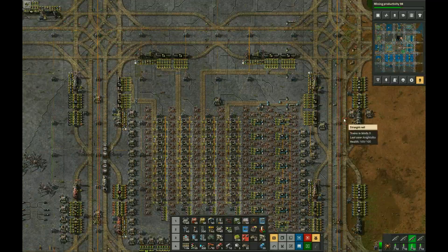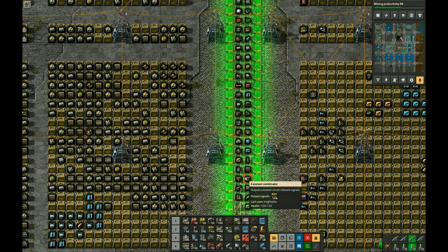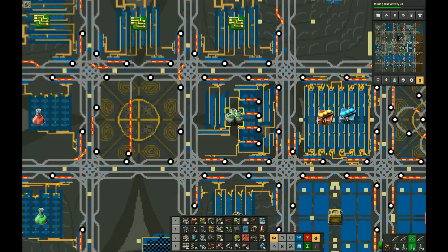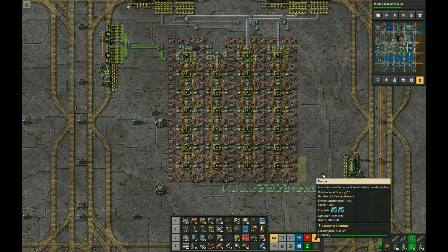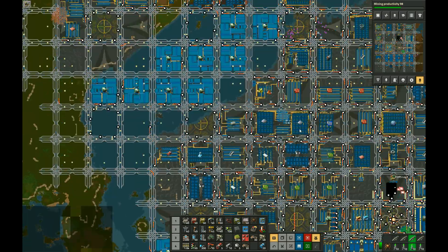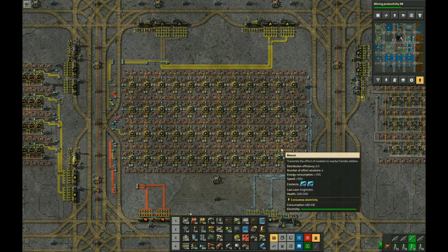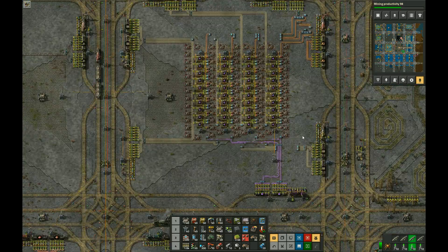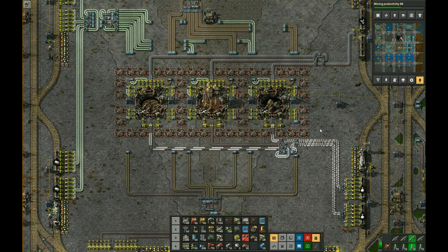Here's a very quick overview of the base. This is a bot-based mall and storage area. How much of everything the mall produces is controlled by the combinators here. The mall and the module factory up next are fed using PQRS trains. The module factory is capable of producing 105 modules per minute. Here we have uranium processing, red science, green science, military science, blue science, purple science, yellow science, and finally rocket silos and space science.